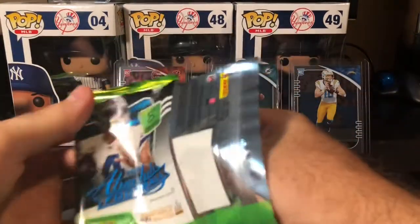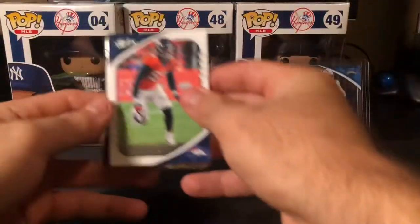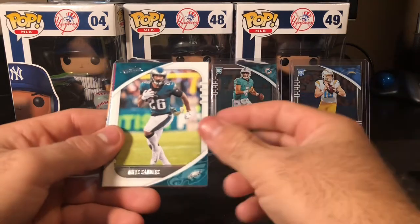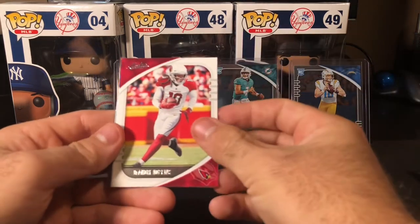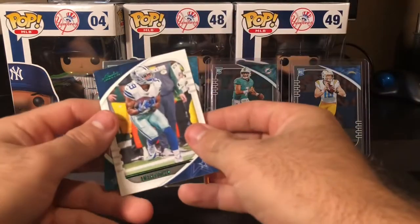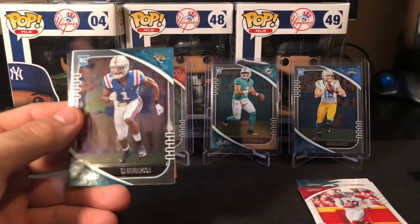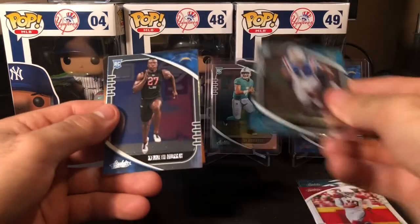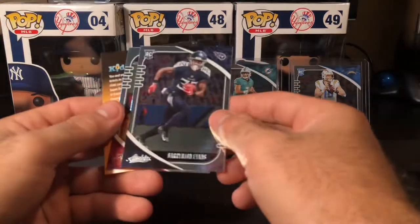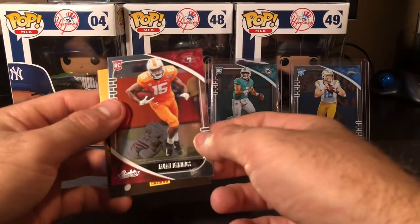Still looking for an auto. The box says there's autographs but yeah, one autograph per box on average — so they're not lying. Out of 10 boxes you'd like to get at least one auto. A nice Amari Cooper green, a CJ Henderson, Kenneth Murray, Darrington Evans, and a Juwan Jennings.